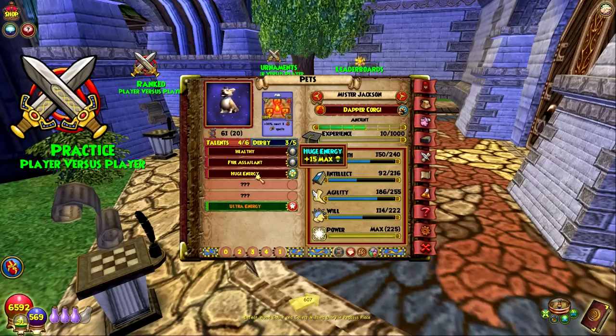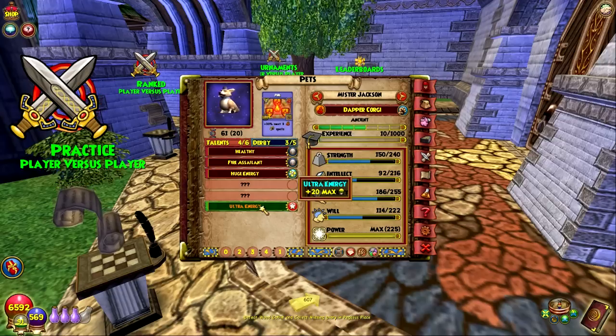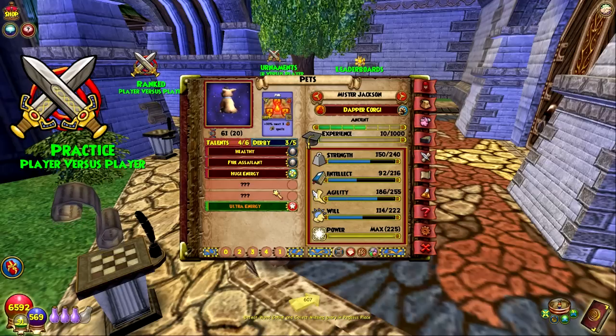Huge Energy gives plus 15 to your max energy. It's good on a corgi pet because the corgi pet already gives a plus eight to your base energy. Then you give it an ultra energy opal and you have the most energy a single pet can give you. That comes out to 43 total energy from one pet — 20 plus 15 plus 8 — and that's a lot of energy from one pet.